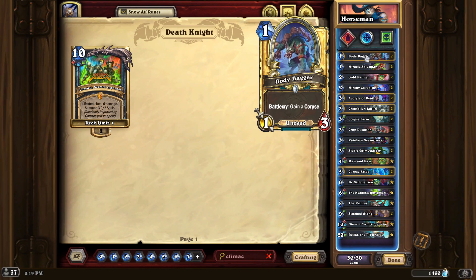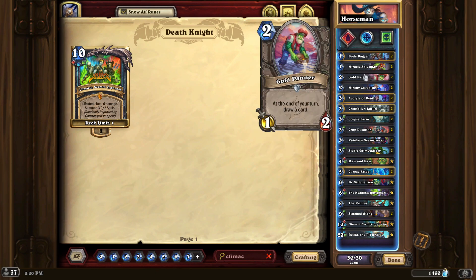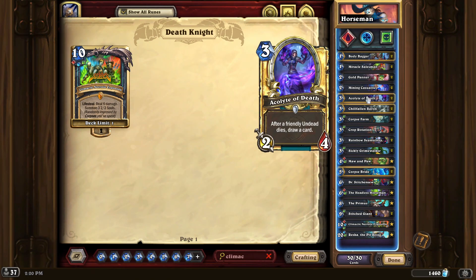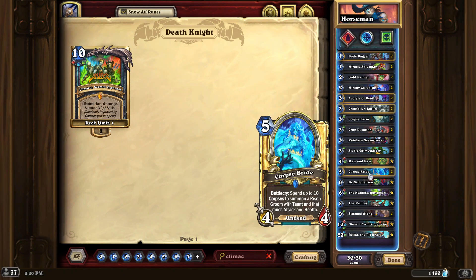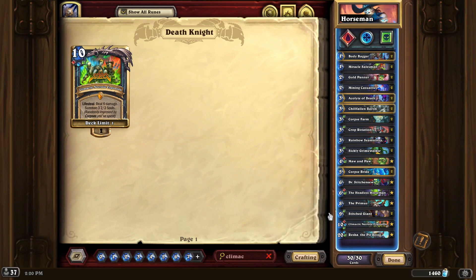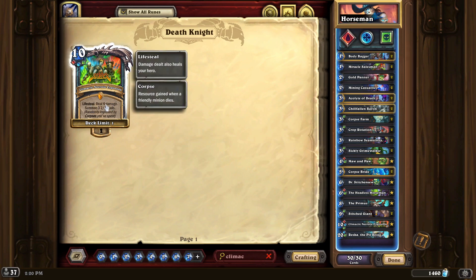If you've ever played a Death Knight, it's kind of the same — in the early turns you're getting your small guys out and trying to produce corpses. You want to be producing corpses for either your Corpse Farm or the Corpse Bride, and when you're doing that you're trying to add to the total of Climatic Necrotic Explosion.